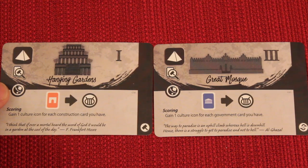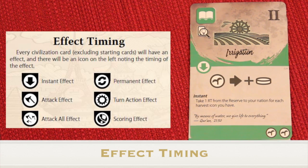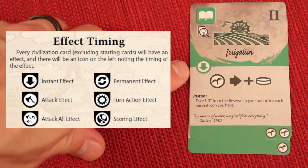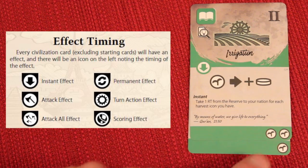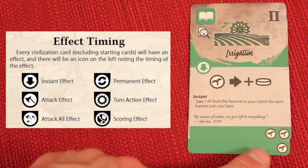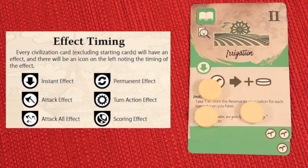When adding cards to your nation there may be an effect triggered. The first three effect types — instant, attack, and attack all — all happen immediately after you add the card. An instant effect, for example, might say: take one resource token from the reserve to your nation for each harvest icon you have. Crucially, since the instant effect resolves after the card is added, you count the production icons including the card you just added. Instant effects happen only once per game.